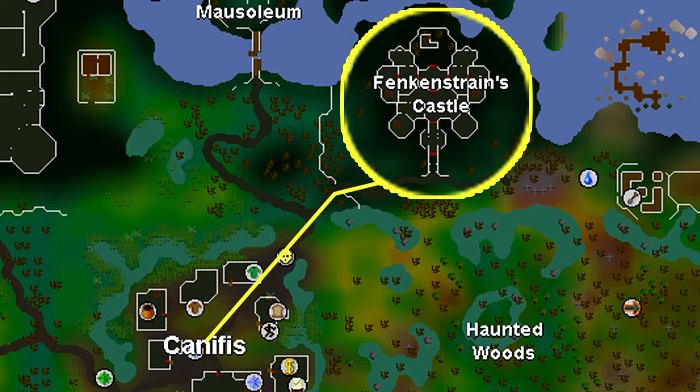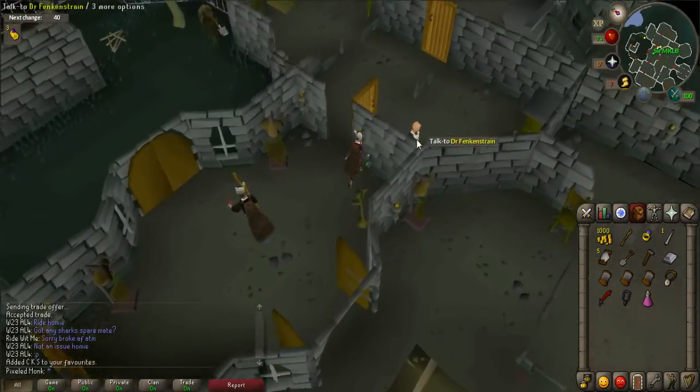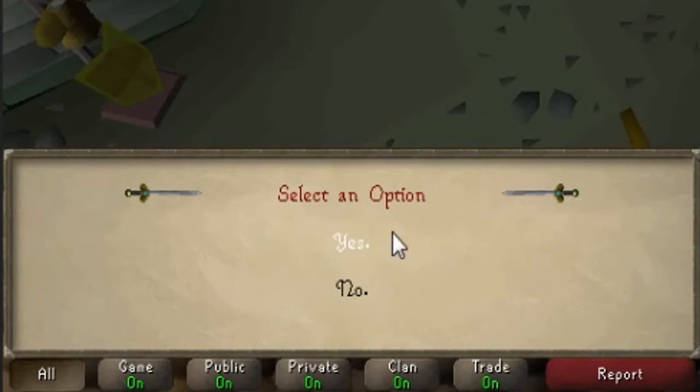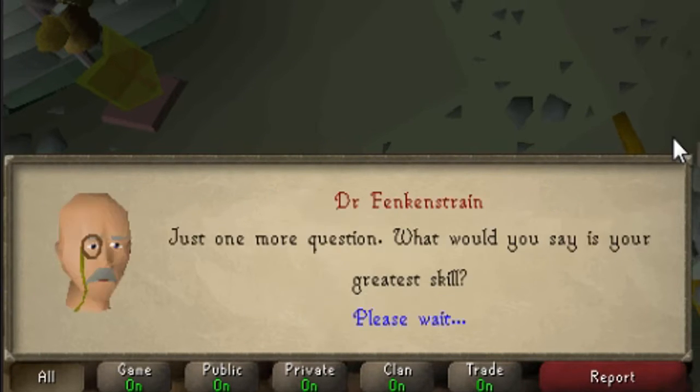Now use the map provided to head to Frankenstrain's castle, which is located northeast of Canifis. When you're at the castle, go inside and talk to Dr. Frankenstrain, who is located somewhere on the ground floor, to interview for the job. When prompted, say yes, brain dead, and grave digging.